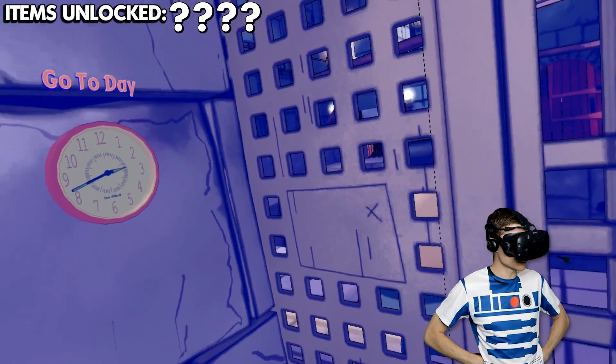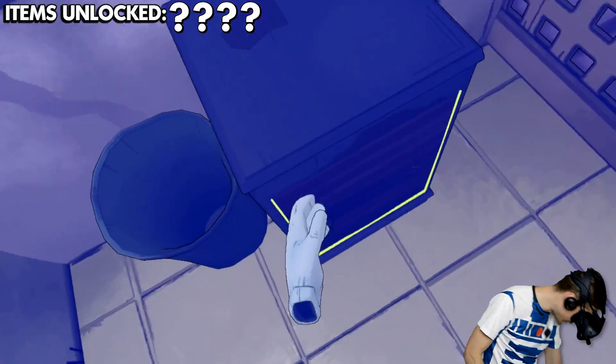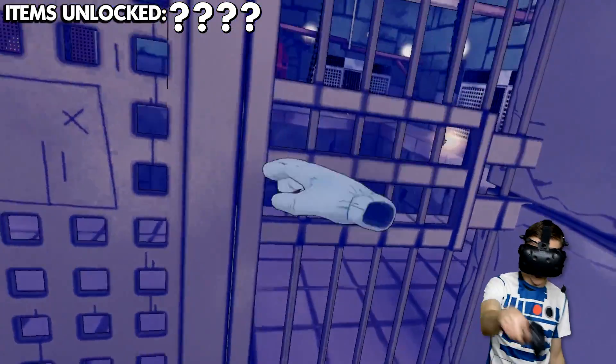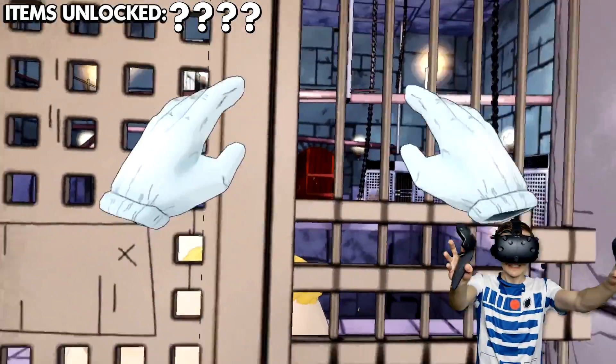Hello there sir, what a nice moustache. Anyway, now that we've got all this stuff, it is time to go say hello to Patrick. Let's get out of here. Well, we can't really get out of here just yet, but give it some time. Let's see if Patrick has the stuff.